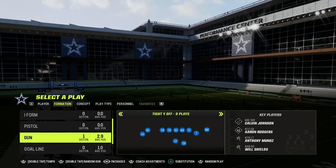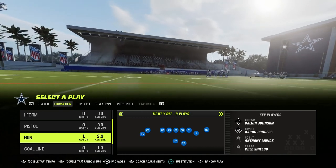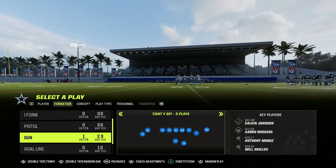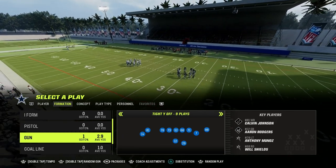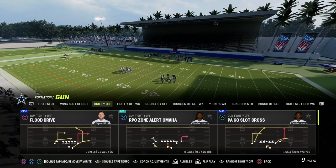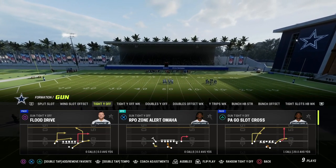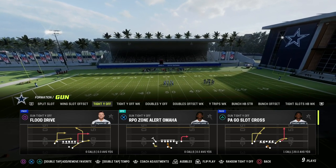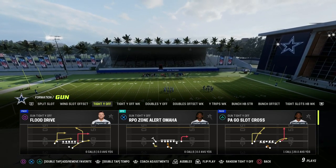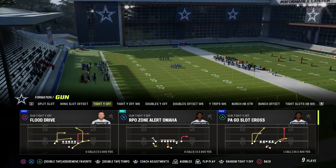We're going to be taking a look at the formation Tight Y Off — this is going to be the formation we're going to live in. The five things you need in any effective offense in Madden: you have to have a power play. This is a play that you can commit to — a bread and butter play. If you only have to run one play 80% of the game, what is that play? You have to have that, and we're going to start with that in this video — we're going to create a power play from scratch.